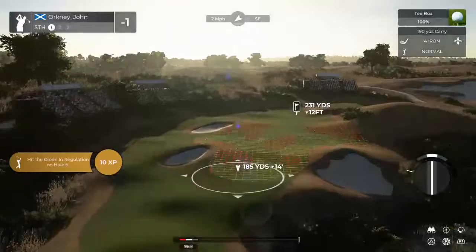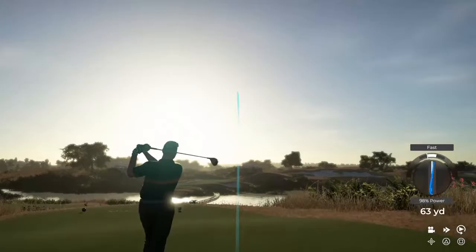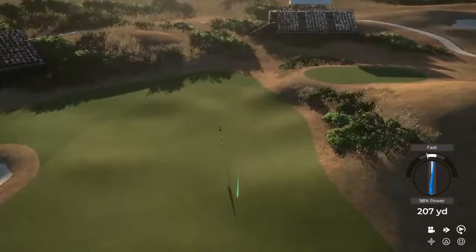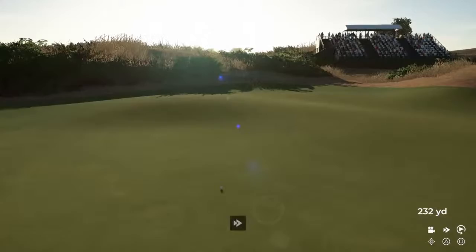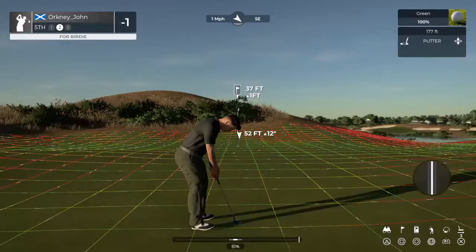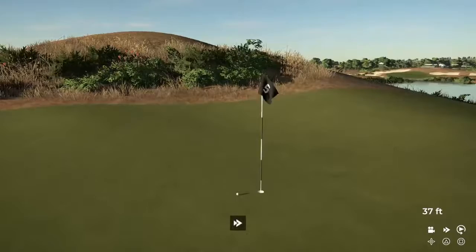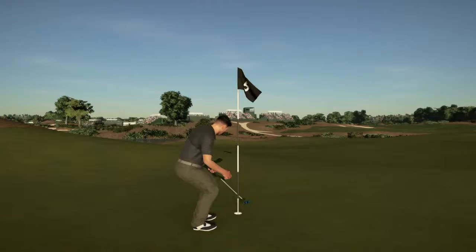Here we go, let's stick this one nice and close to the pin. Oh, wonderfully struck! We're on the green with that one — well done. This is a super long putt, no two ways around it. Let's see how you do. Oh, nice attempt — just wouldn't go. Alright, tapping in for par and we're moving on.